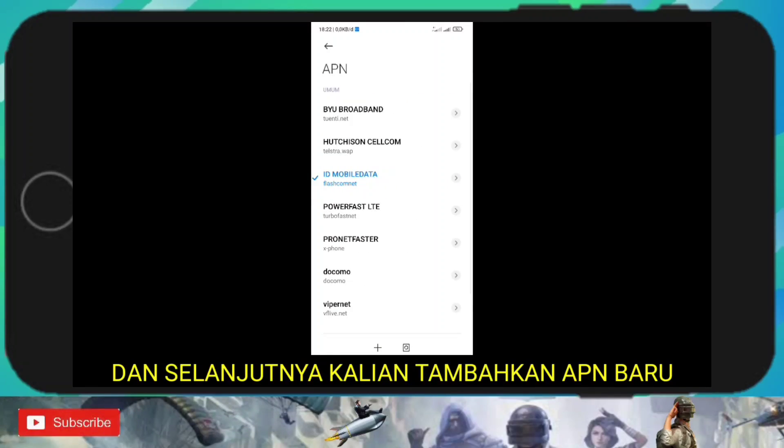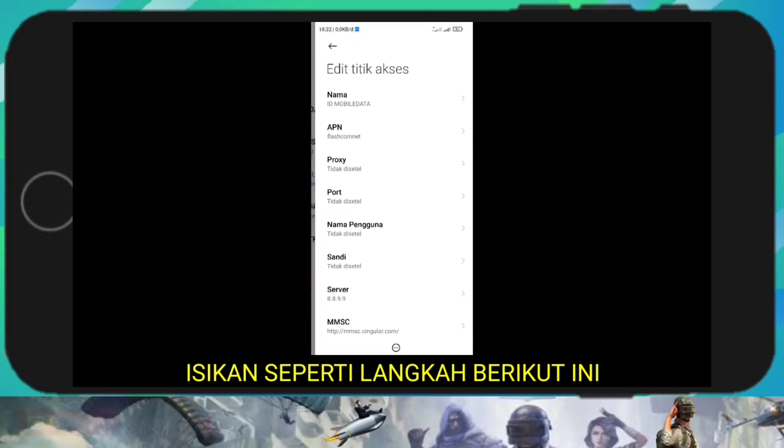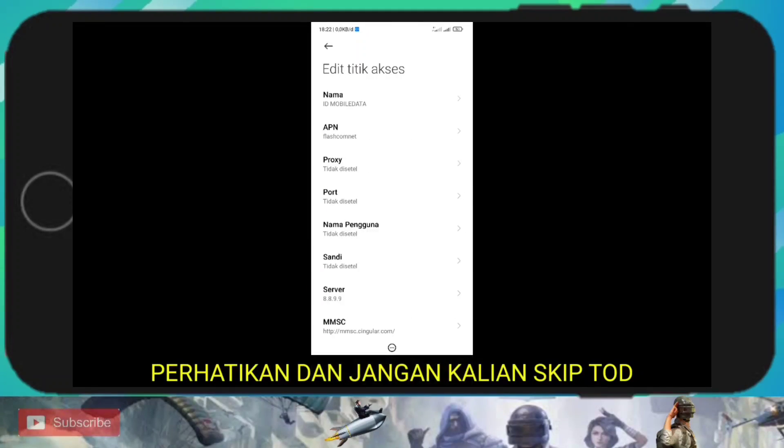And next you add a new APN. Fill in like the following steps. Watch and please don't skip.